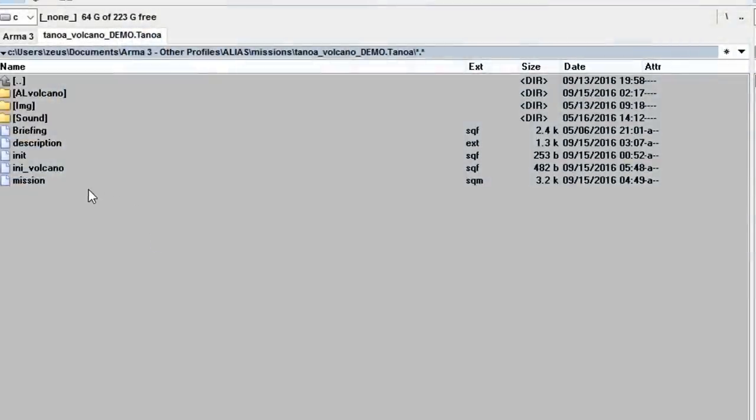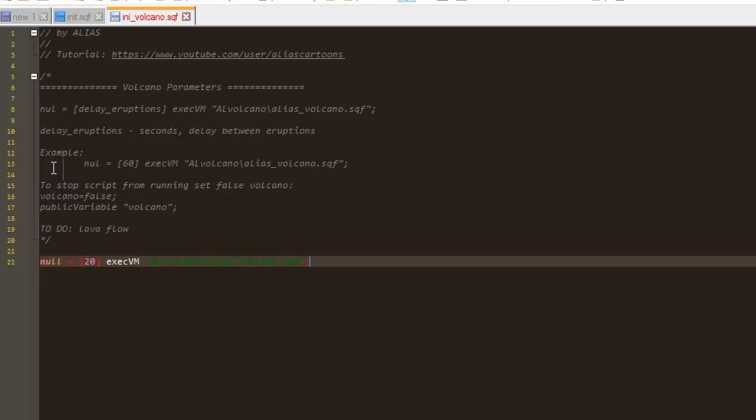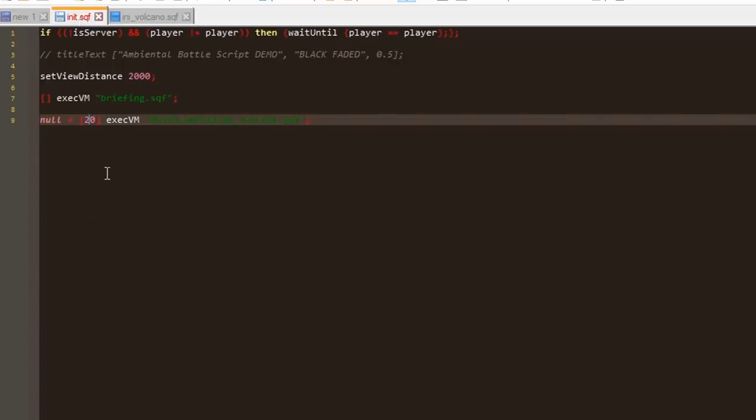This script is quite simple to use. We go in the mission folder and open any Volcano SQF file. As you can see, there is only one parameter to set, and this is the delay in seconds between eruptions. For demonstration purposes I will use a delay of 20 seconds, but probably in my mission I would use a delay of 10 minutes or so. However, if you set the delay to zero you will have no eruptions, if that's what you want. Let me show you this first.